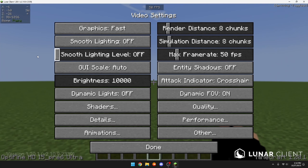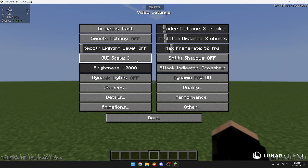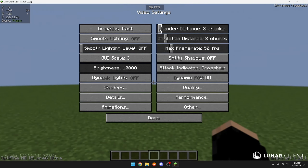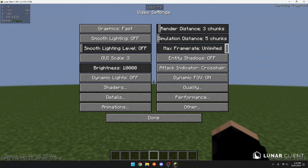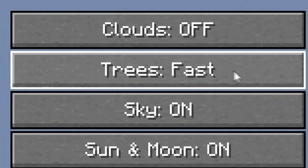Once you've changed Graphics to Fast, turn off Smooth Lighting and make sure the level is all the way down. After that, change your GUI Scale to either Normal or Large depending on your monitor, change your Render Distance to 3 chunks, Simulation Distance to 5 chunks, and put Max Frame Rate all the way to Unlimited. I'm now getting a whole bunch of FPS.